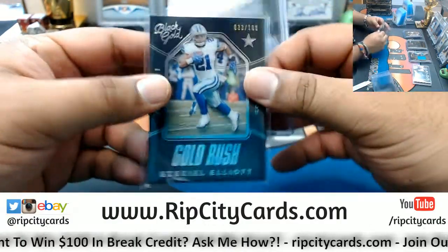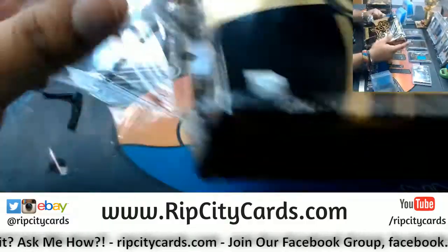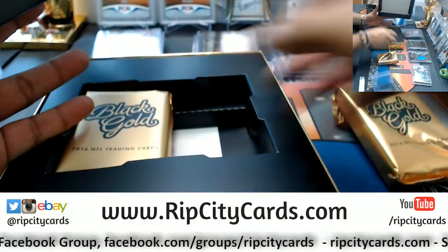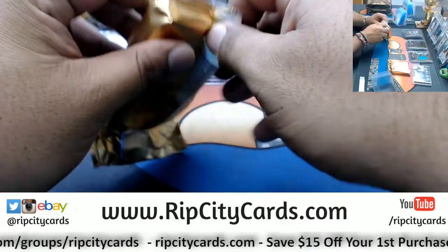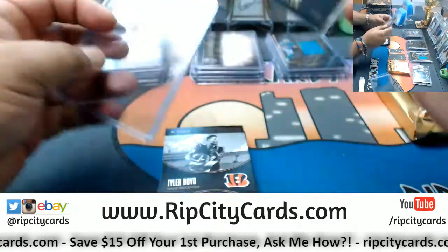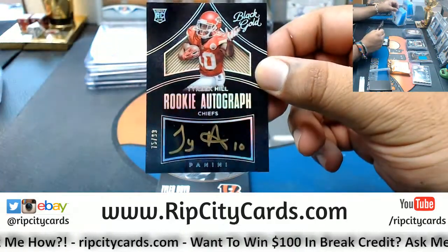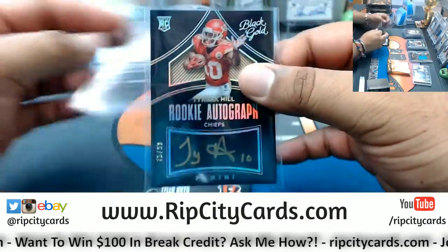Zeke Elliott to 100 Cowboys — how do you not know what you have? That's crazy to me. We got Marcus Allen Chiefs to 225. Tyler Boyd of the Bengals quad relic to 50. Tyreek Hill rookie auto to 99 for the Chiefs — and he's waving goodbye, man. That's a sick hit right there, that's nice. That kid's a stud.